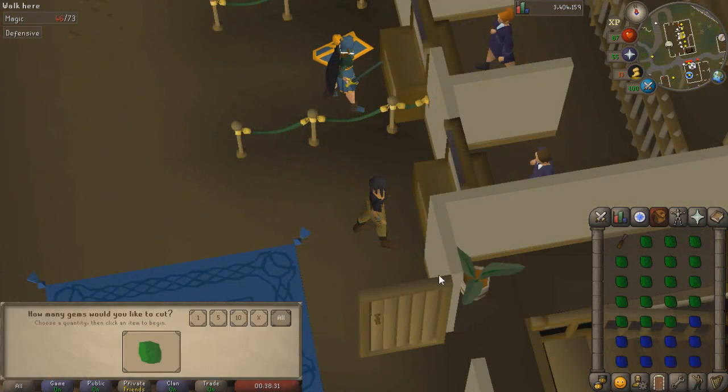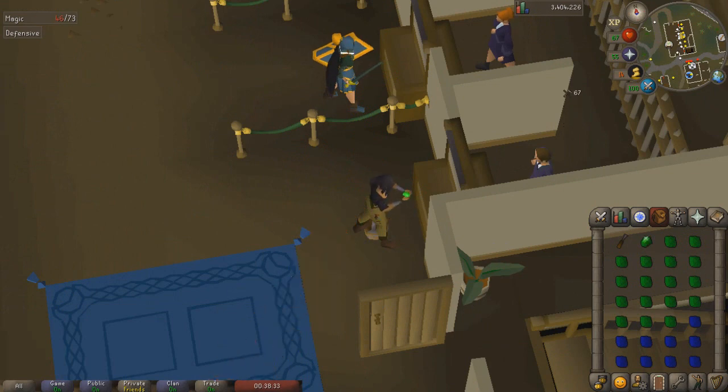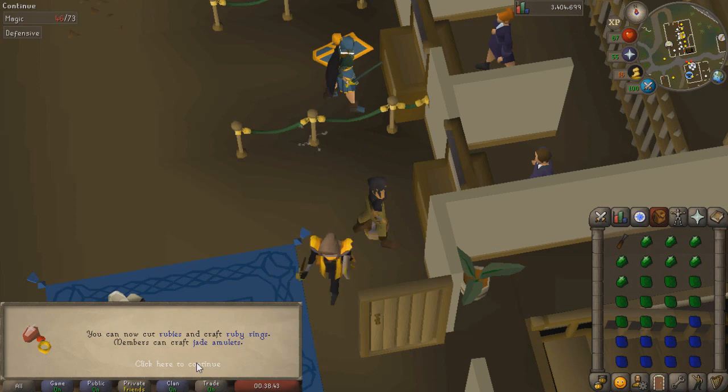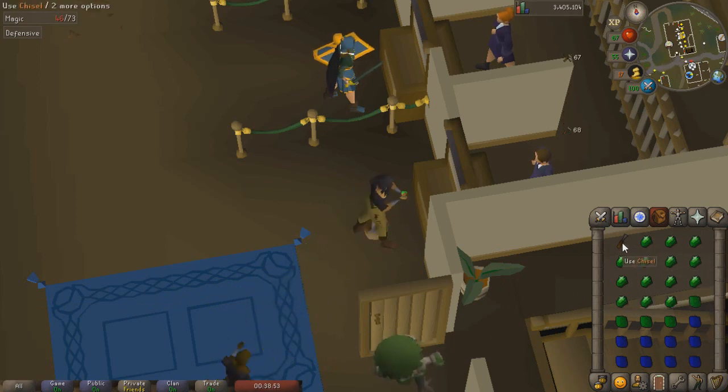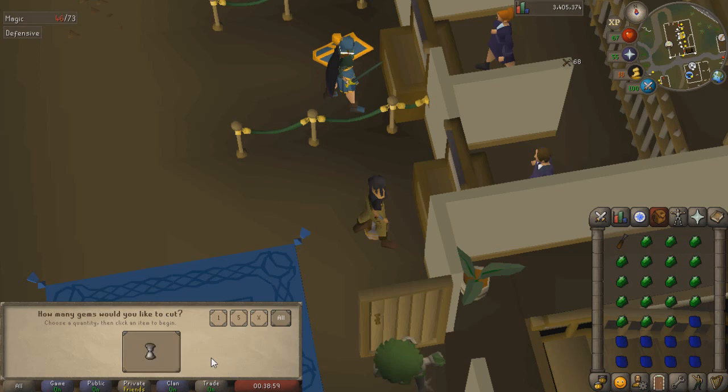We went ahead and made another mind bar and crafted the mind shield, which gives plus nine Magic defence. We're going to see how much Crafting experience we have in the bank — probably not a lot. We're going to cut all of our emeralds and all of our sapphires, which should get us to level 34, in which case we can cut all of our rubies. It's kind of unfortunate because I could be turning all of these emeralds into rings of dueling, which would be so useful right now, but I don't have any gold bars. I have three in the bank but I'm saving them just in case I need them for a quest, or potentially to make an amulet of strength or an amulet of power.